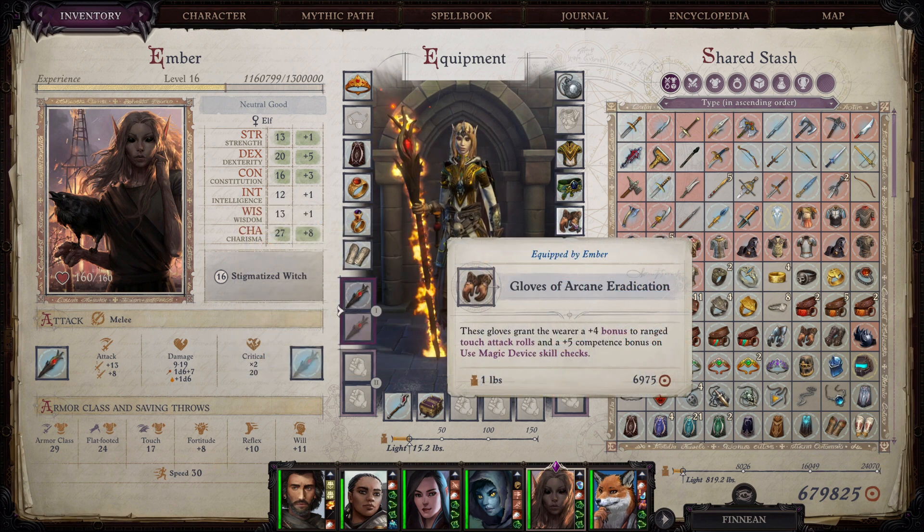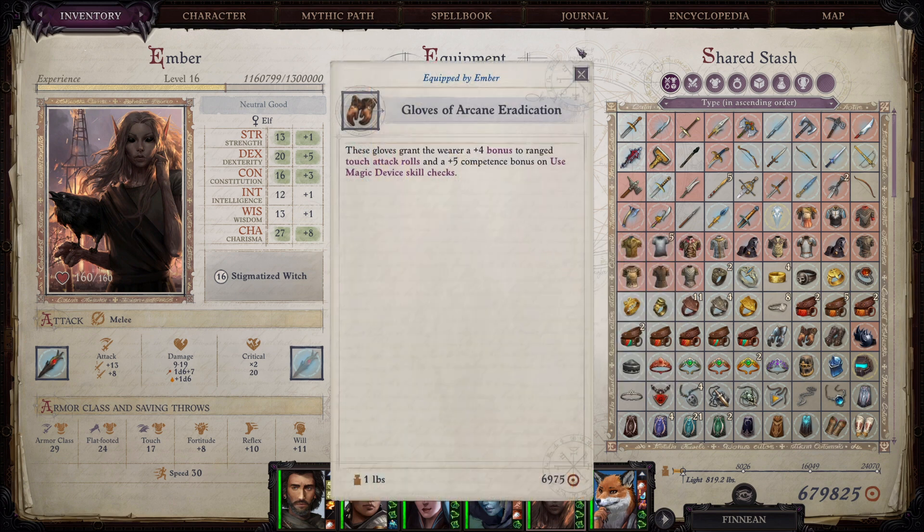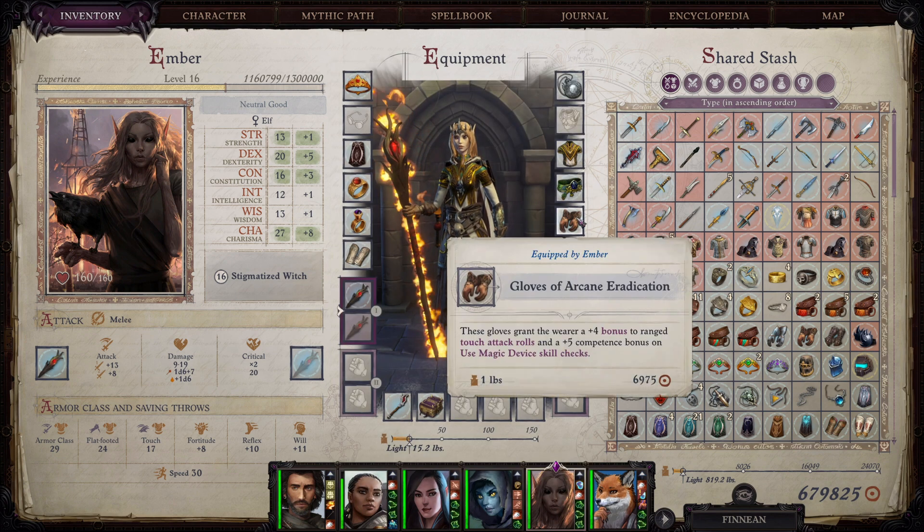Next up are the Gloves of Arcane Eradication. These give a plus four bonus to ranged touch attack rolls, which is huge since most of the damage we deal is through ranged touch attacks — so we're basically giving her plus four to her attack rolls. You'll find these at the Molten Scar, a location you visit for a main story quest in act three, so you'll go there regardless.